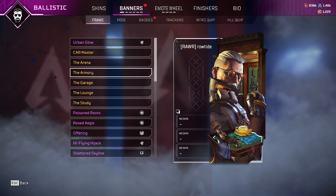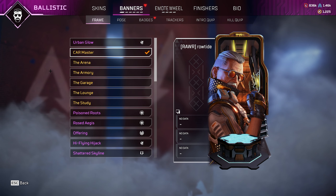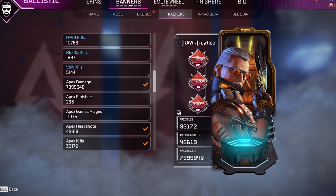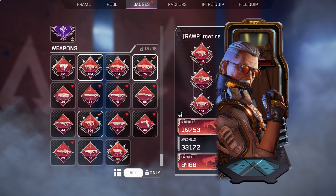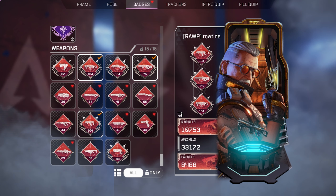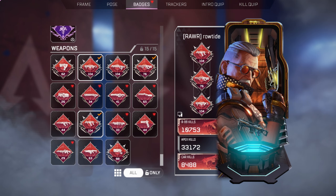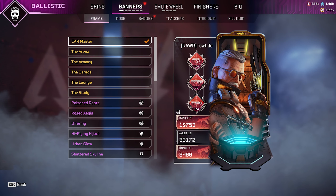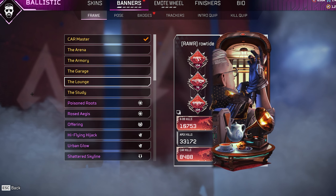This legendary banner frame looks quite good, and the lounge works as well. But the one that works the most if you have it is one of the Weapon Mastery banner frames — the colour scheme is almost identical. This is probably the main setup I run with this skin. It's very Weapon Mastery based but I really like it because it shows my kills on Ballistic as well as other things I'm doing. For those who don't have Weapon Mastery banner frames, the Armoury and the Lounge work just as well.